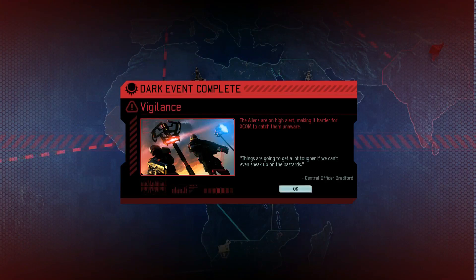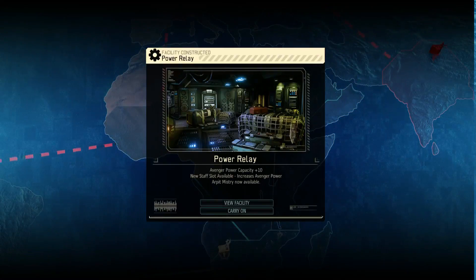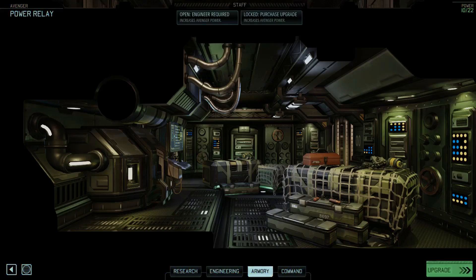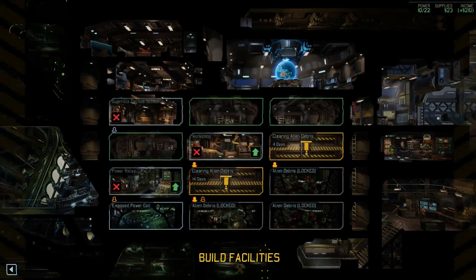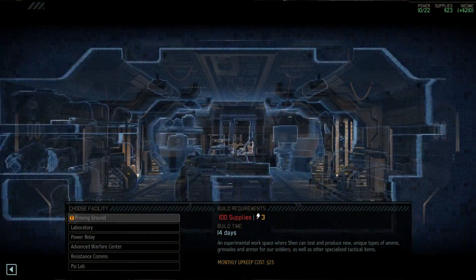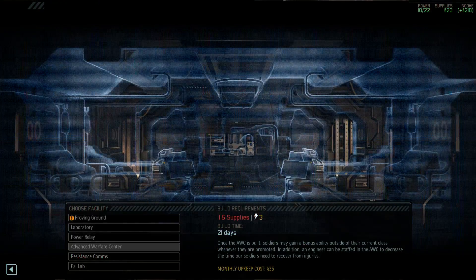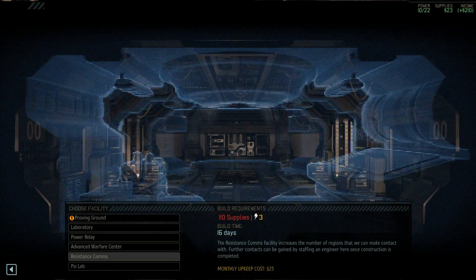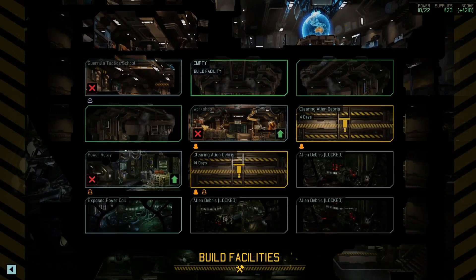Dark event complete — Vigilance. Yeah, this could be a problem for this very hard mission. Power Relay is ready. Let's see if we can build something else. We need a Proving Ground, Advanced Warfare Center, and a Resistance Comms to increase our contacts. We have supplies for none of these, so we will have to wait.